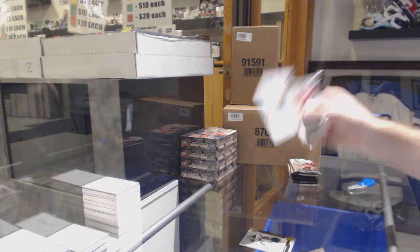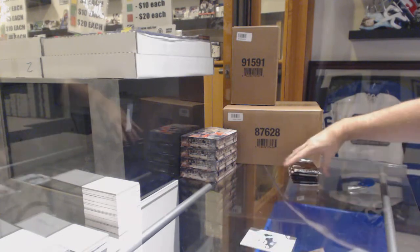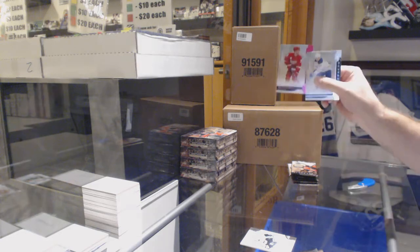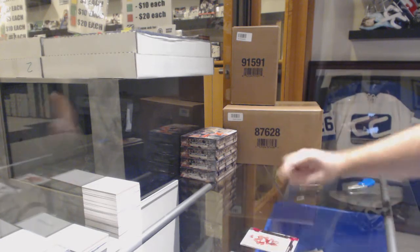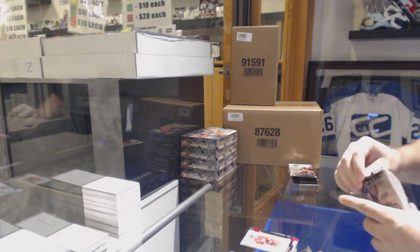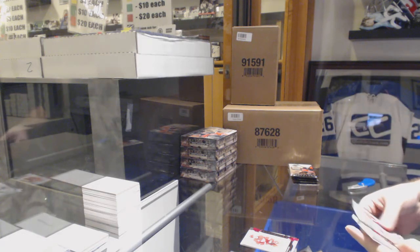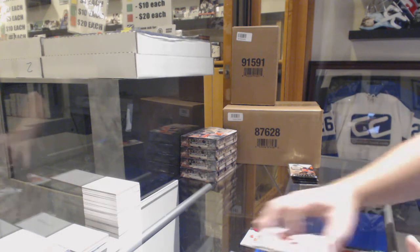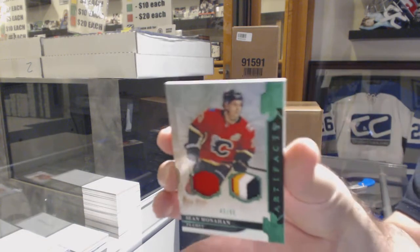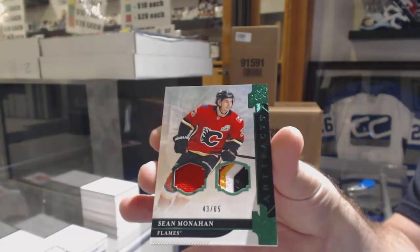We've got a blooper for the Pittsburgh Penguins rookie, $9.99. $85 for the Red Wings of Franz Nielsen. For the Calgary Flames, jersey patch number 65, Sean Monahan.